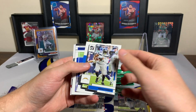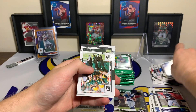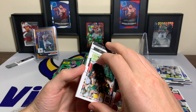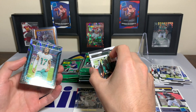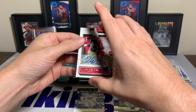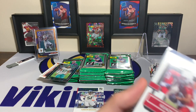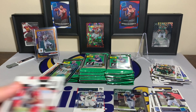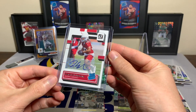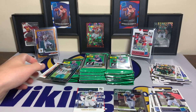Hassan Haskins rated rookie, Gerald Everett, Greg Russo, Darius Slay, Nico Collins, Aaron Rodgers. Is this our auto? It is going to be Keontae Ingram rated rookie auto. Not exactly the auto we were hoping for. Keontae Ingram did get some playing time — James Conner was on and off throughout the season. That is going to be our rated rookie autograph. I have seen some boxes pull more than one autograph, but that most likely will be the one.